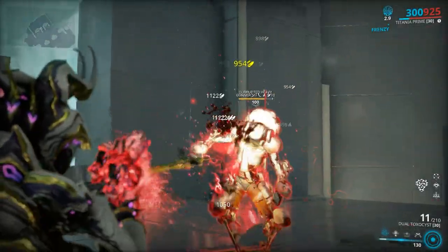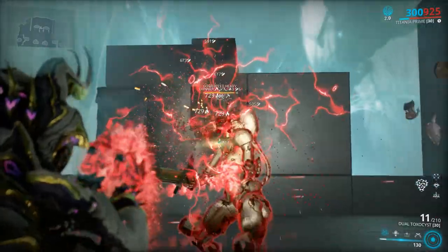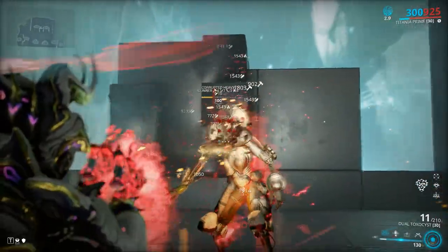Mastery rank 11: Dual Toxocyst. It has a similar gimmick to the Knell but it's not automatic, and it doesn't beat the Knell in any way. It's just really underrated.